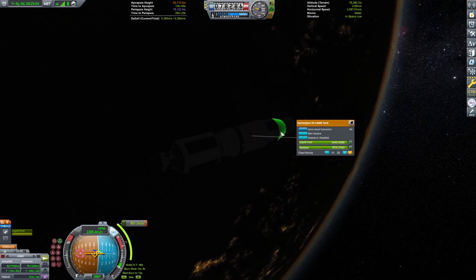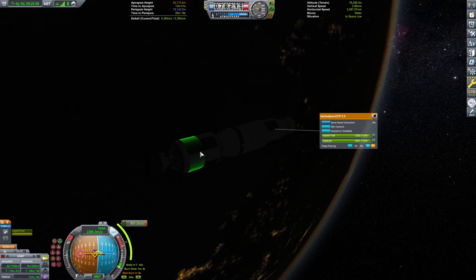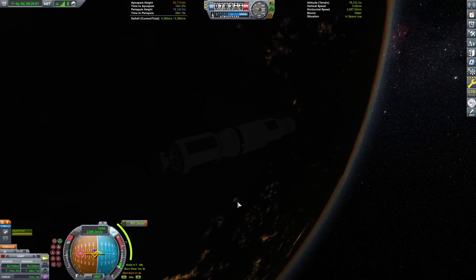That is a lot of delta-V — and we don't use all of that. I enabled that because we have so much extra fuel that I can burn just to make sure that I can make it all the way over there.